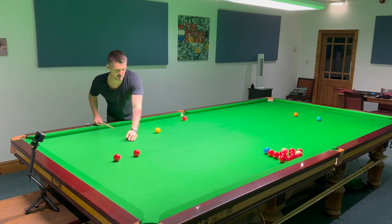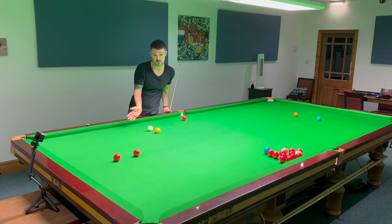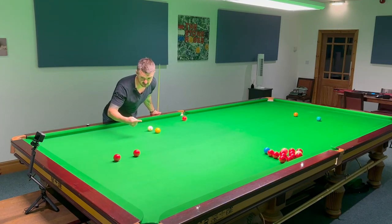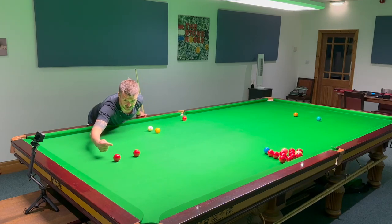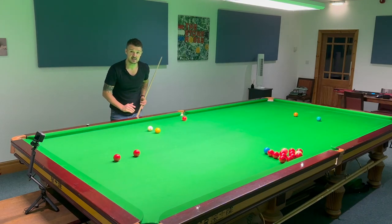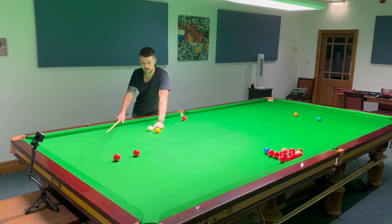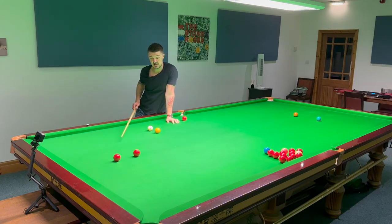A way you can play it is with quite a bit of bottom and then tracer right, so the white's not going to swerve. What happens is the bottom - when it hits the object ball at that pace - holds the white up a little bit, kills it and brings it a little bit wider so you come on the red. The benefit is that because I'm not wandering further than a tracer, the potting angle is the same. I'm not having to allow for all that deflection, so you can hit it at the angle you know from repetition - fewer variables.